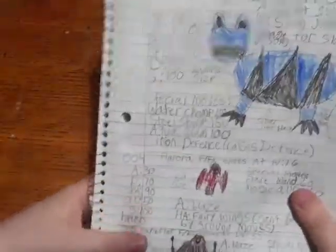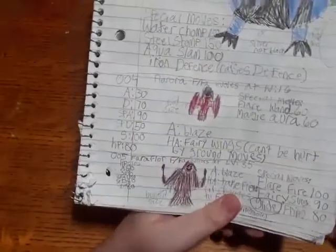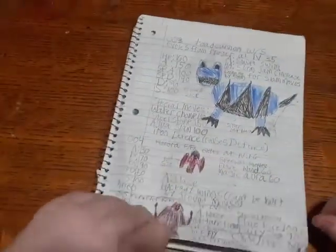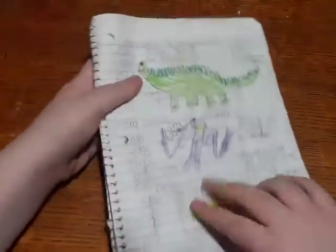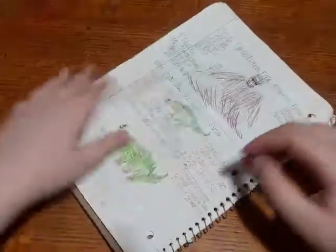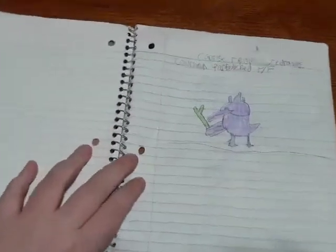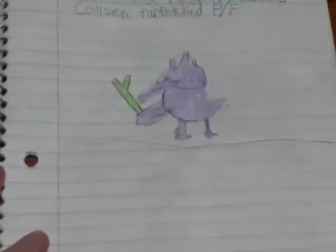Then we have the fire starter, a fire-fairy type evolution line. We have Florora, which is Aurora Flare. Then we have Farfloor right here, which has candles and can somewhat stand. Then we have Flarequin. Next is Middle Vine, Large Vine, and Dega Vine, which is the grass type starter. There's also Cursive Farfetch'd — this is a bad drawing so I redrew it at the beginning. To be honest I think it's one of my best drawings.